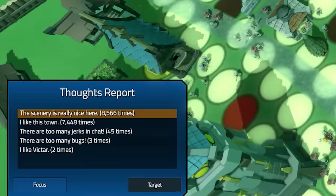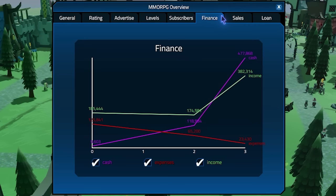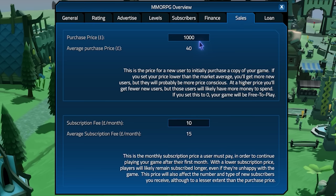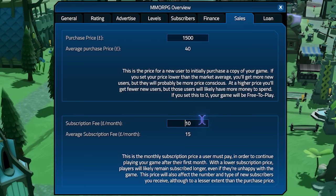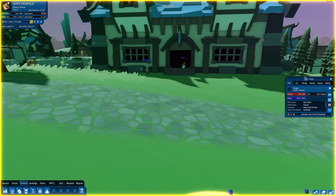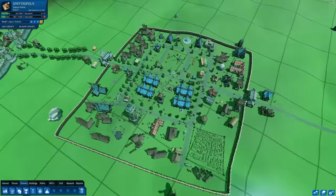Some player reports: 'The scenery here is really nice. I like this town.' Fantastic news for us. If we look at our finance graph, you can see on day three when we implemented our £1,000 purchase price — it was a very brilliant day for cash in hand, yeeted its way into the sky. I think it's time to raise the price yet again to £1,500. Let's also do away with the monthly subscription fee and lower it to just £1, so there's effectively no subscription fee anymore.